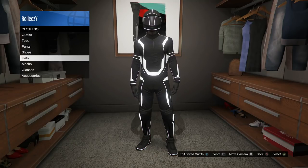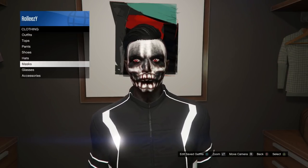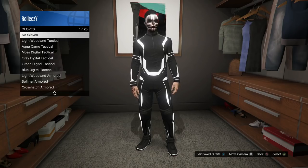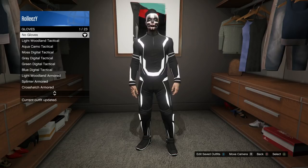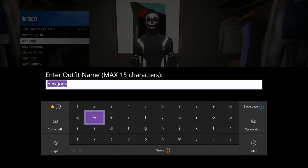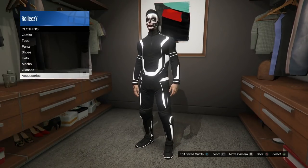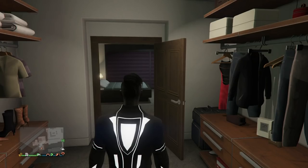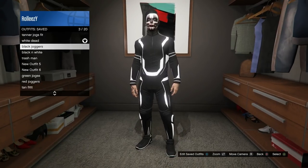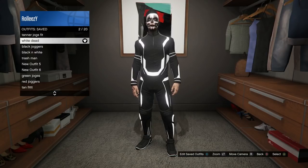Once you're at the deadline white outfit, go ahead and take off the mask and the gloves. However way you want to do it, just take off the mask and gloves from that outfit. As you can see — no gloves, no mask. Now save this right above where the black joggers were saved. You need two open slots above the main outfit slot: black joggers, then right above it is the white deadline outfit, and then above that we'll be using later.